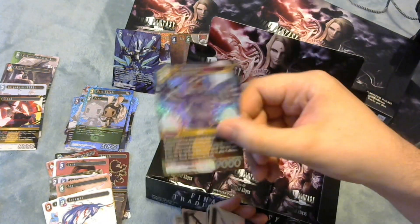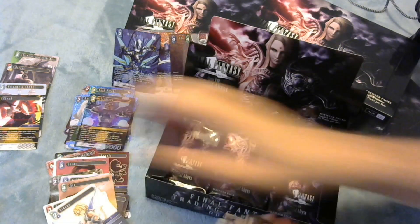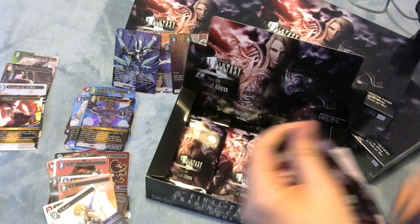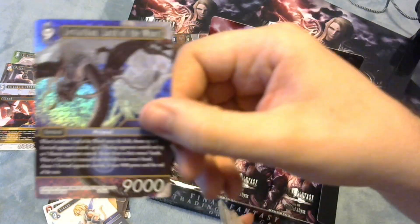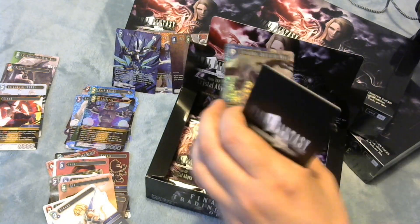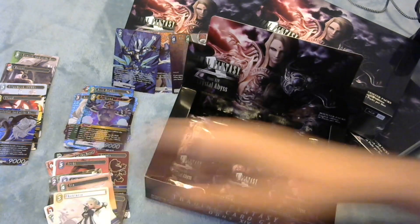I thought that was a Full Art Cloud for a second - no, it's a Full Art Halbrainer, arguably less attractive than Cloud. Foil Leviathan - that's a beauty, very excited to play this in a few different places. And Shantotto is our hero.